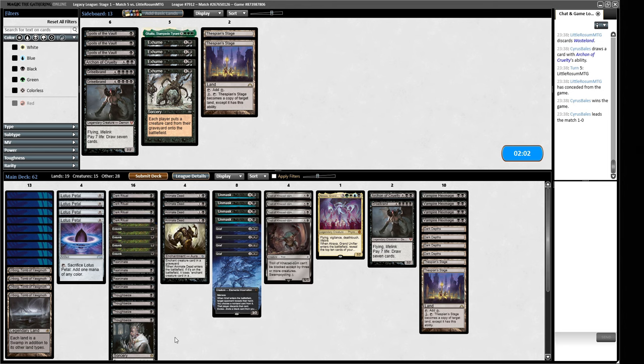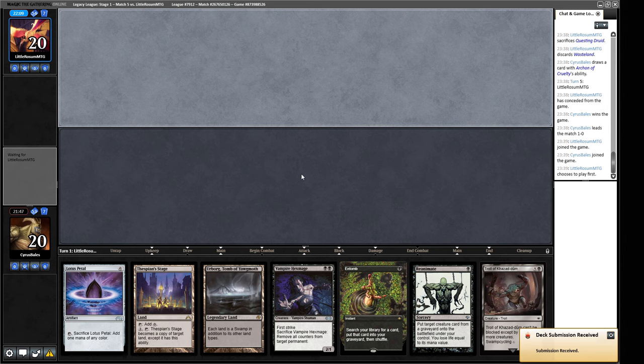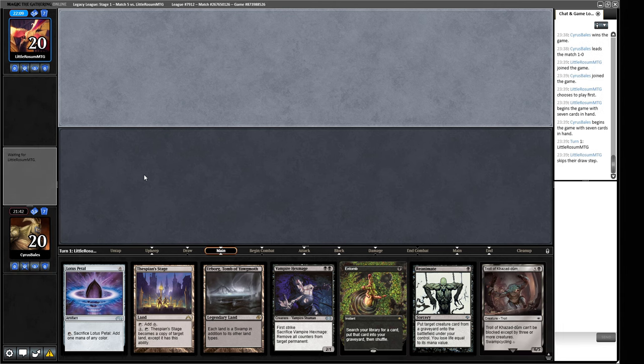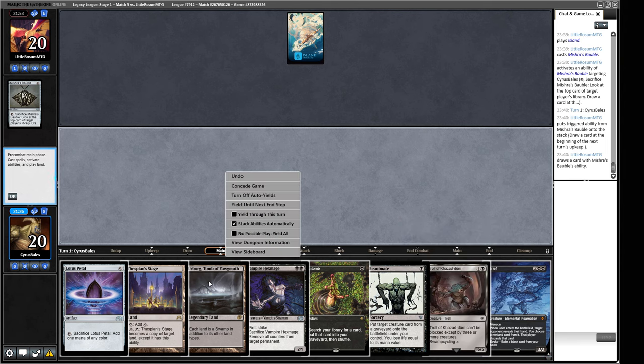There's one thing that re-scaminator has taught people: you don't actually need more than one of each of your big creatures to reanimate. So I don't like the Exhume that much - we'll get rid of the Exhume and trim a couple of Thespian's Stages. Dark Ritual is quite a useful one to power out some pretty gross early turns. We're trimming maybe the Thoughtseizes rather than the Unmasks because Thoughtseize hurts us and we might be up against the clock. We have Entomb, Reanimate, and Troll of Kazdoom Reanimate.